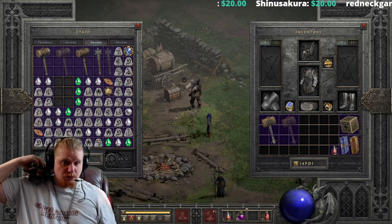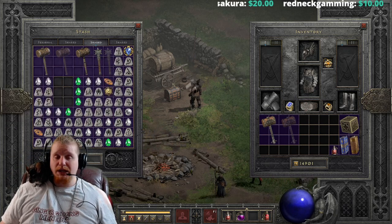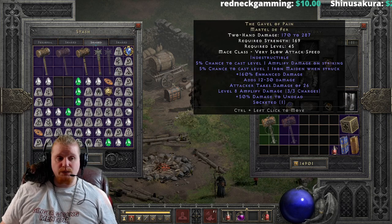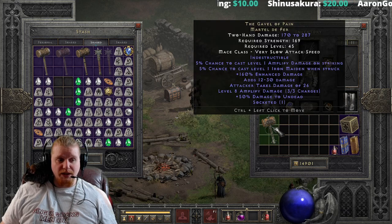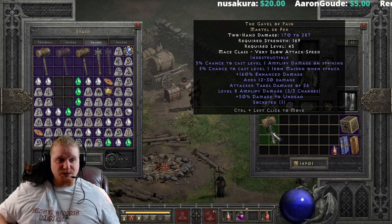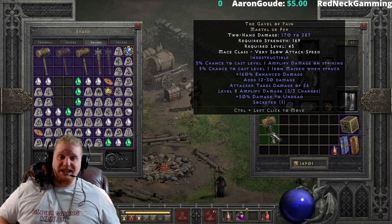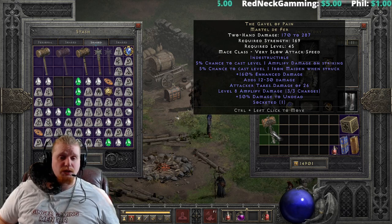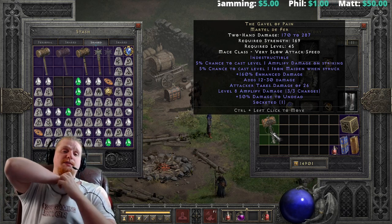Hello guys and gals, welcome to another episode of Unique Items. Today we're looking at the Gavel of Pain — Martel de Fer. It is an indestructible item, which means it cannot be ethereal, so the ethereal version does not exist. The Gavel of Pain has 170 to 287 damage with a 169 strength requirement, which is relatively high for its level requirement of only 45. The damage is very nice, but the level and strength requirements are a little odd compared to its effectiveness.